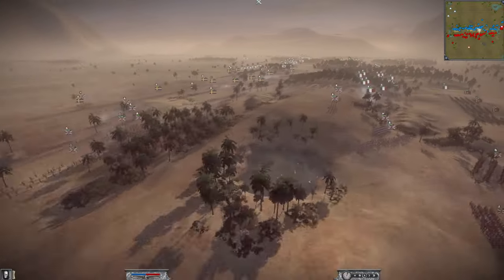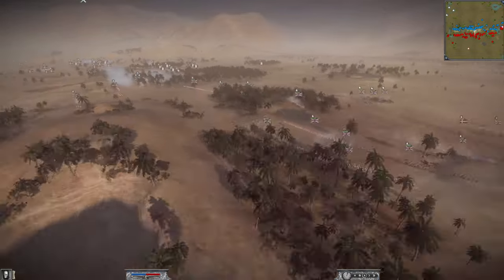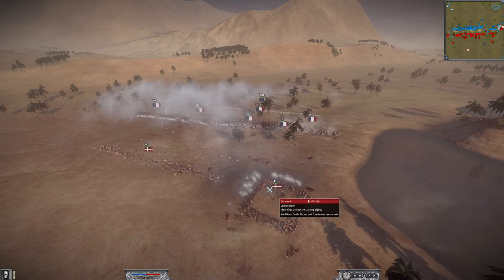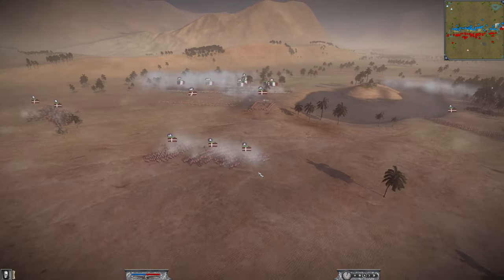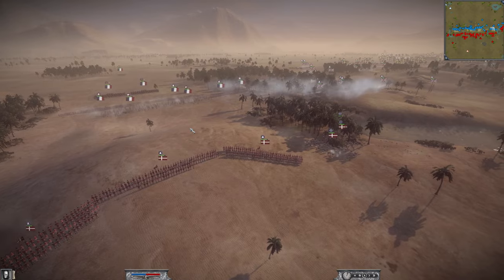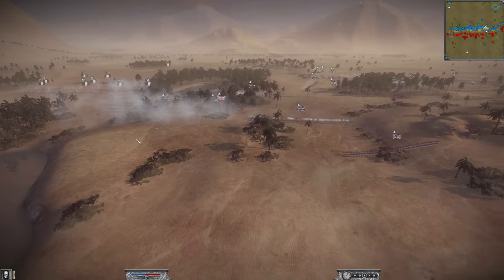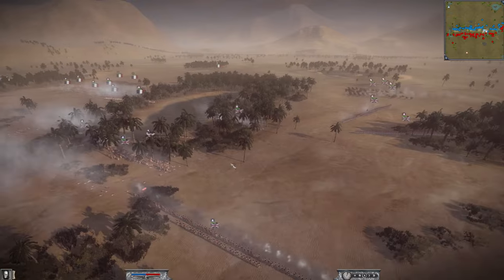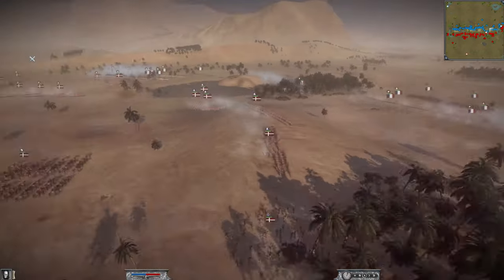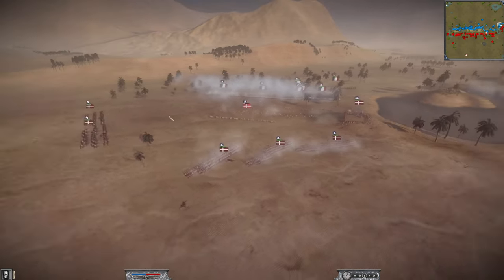All across the map engagements are starting, with a bit of a stalemate on the right side. The left flank is where Carl's army is pushing. The Chasseurs charged into the line infantry, but the French player is doing a decent job of pushing the Danish player back from the flank. The British player is also trying to help plug the gap in the British and French lines.